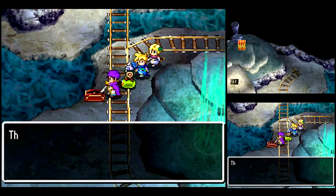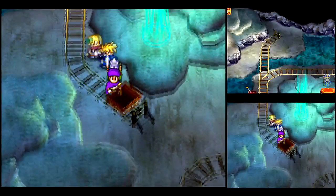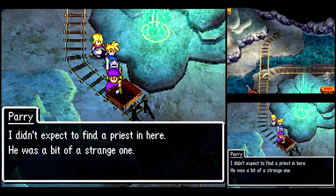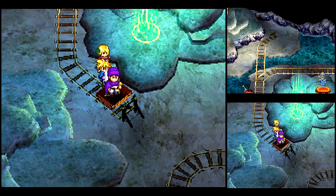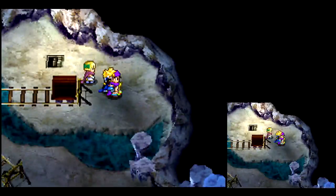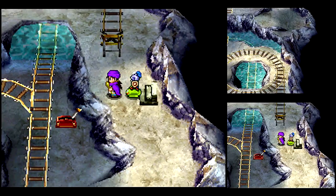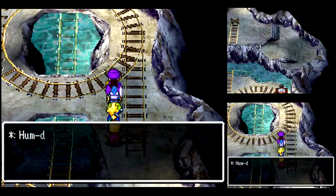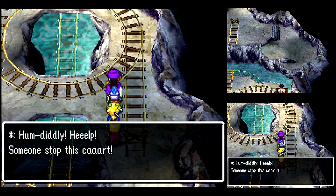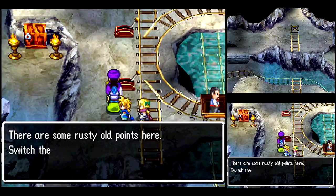I wonder if he has any special dialogue here. There's a guy up there, and he's spinning around and around and around. Well, let's get him out of there — pretty easy. All you gotta do is switch the points here.